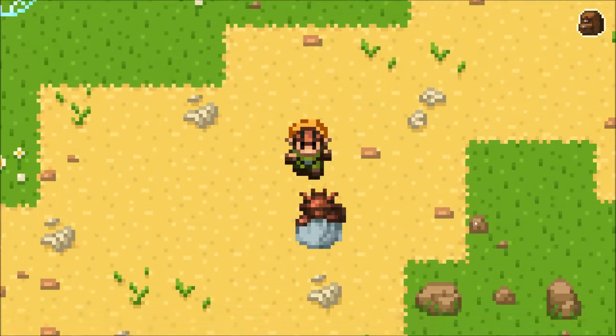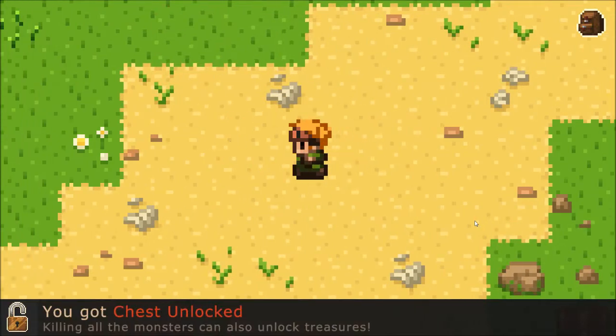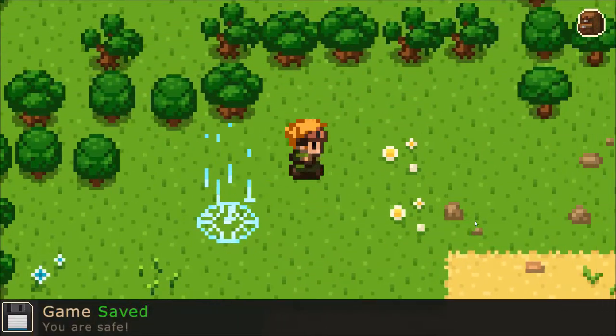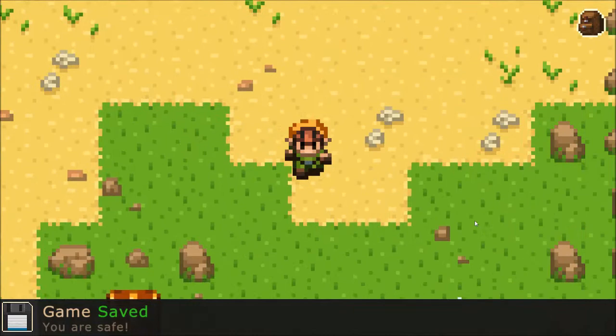There are three... I'm glad that whenever you... oh, you can also attack from the side. I got chests unlocked — killing all the monsters can also unlock treasures. So that tells me that there's a chest somewhere in the area, probably down here where there are four stones. Yep.